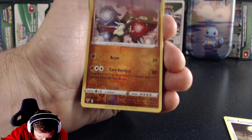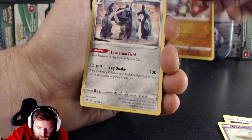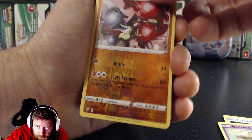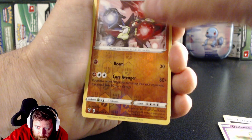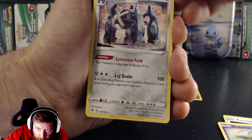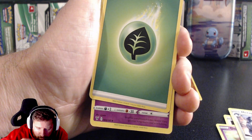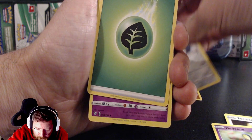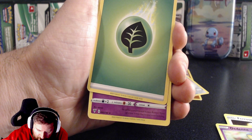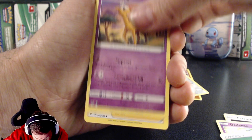Oh no — we've got a reverse holo! That's a rare. Oh, Zangard — that is pretty smart. And another rare — Metagross! That's going in the good pile.